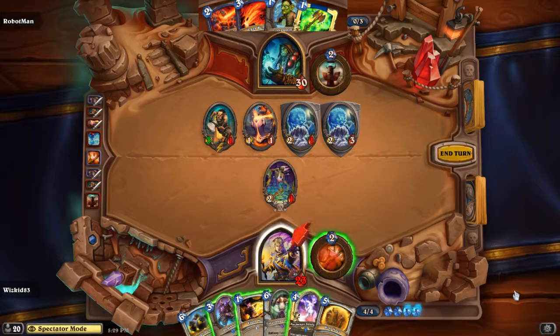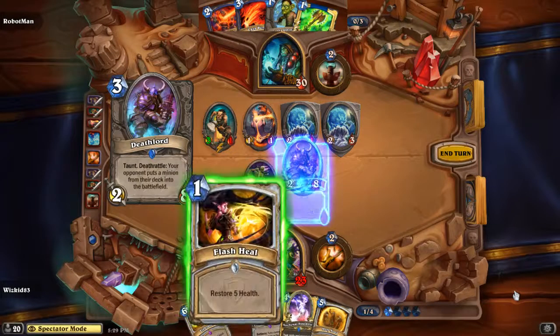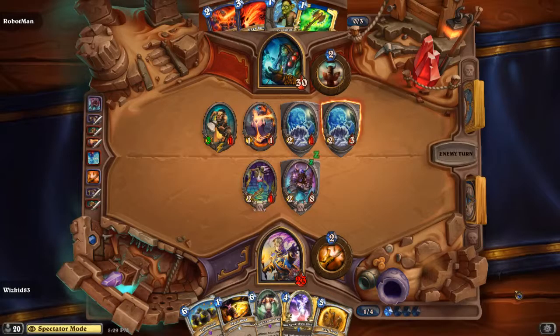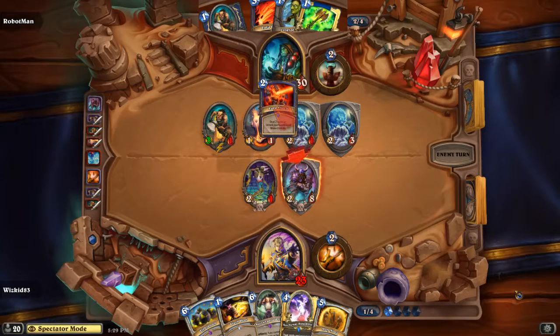He doesn't have the mana for Holy Nova — he's reaching for it, he knows it's almost there. The most optimal outcome here is to play Deathlord, and that's exactly what he does. The Flash Shield on the Deathlord allows him to heal back up, countering some of the Zoo-type attacks that are happening. Robot Man decides to Lava Shock, giving him two more mana crystals back.